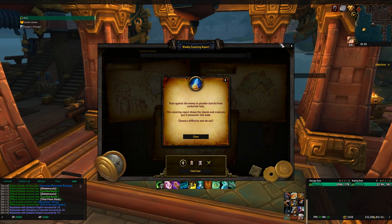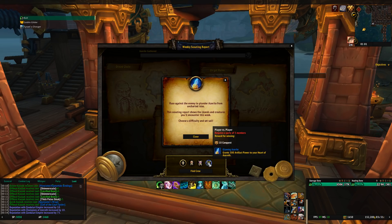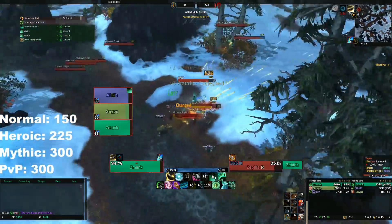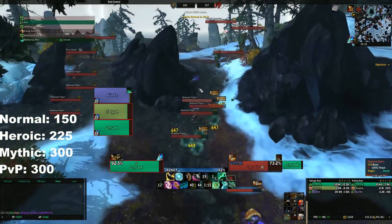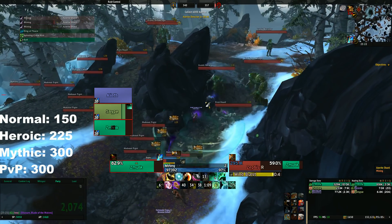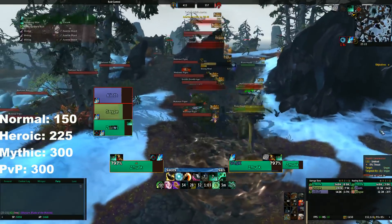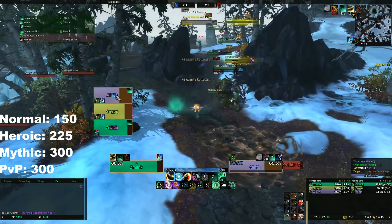Another thing you want to do is complete your weekly island expeditions. You need to fill up the bar at the top by gaining a certain amount of Azerite. You can do this by completing 7 normal expeditions, 5 heroics, 3 mythic, or 3 player vs player. Each run gives artifact power depending on difficulty: normal gives 150, heroic 225, mythic 300, and PvP 300. After completing your weekly island expedition quota you receive a reward of 2,500 artifact power.